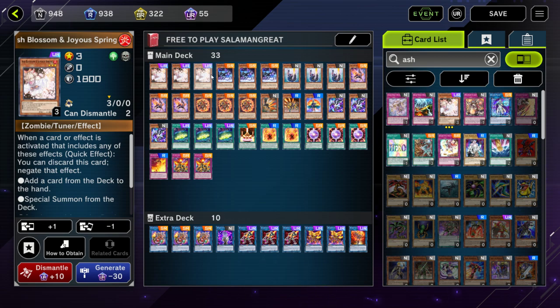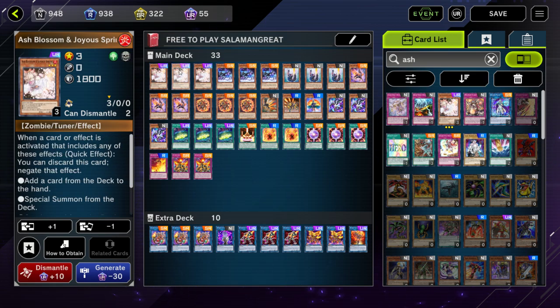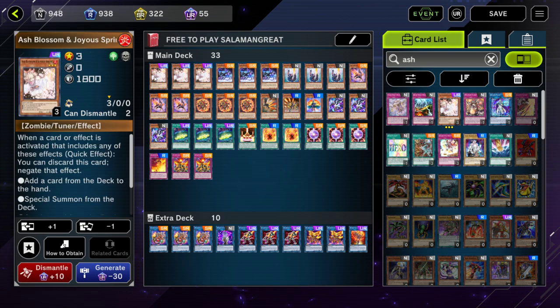Ash Blossom was used in every deck pretty much before tier limit, and it's still used during tier limit format. After Konami hits tier limit — which they absolutely will, probably within the next 30 to 60 days — everyone's going to be playing Ash Blossom again. So it's not like you're crafting this just for Salamangrates; it's good because you're going to use it in every deck moving forward. It's also a card you can bring back from the graveyard off Sunlight Wolf, which is very powerful because it's a fire monster.